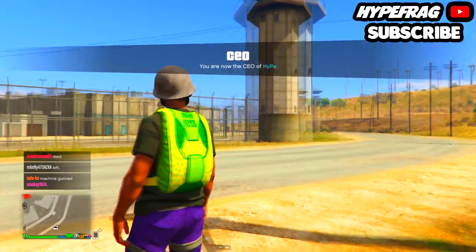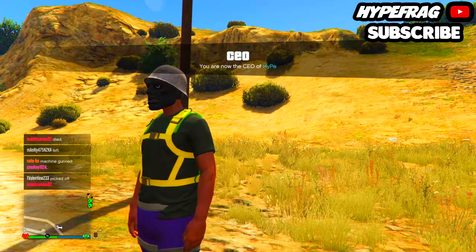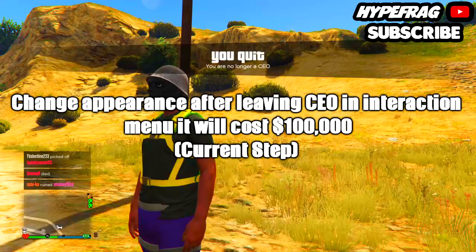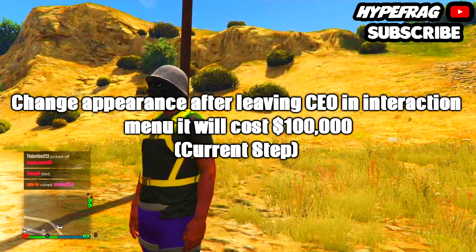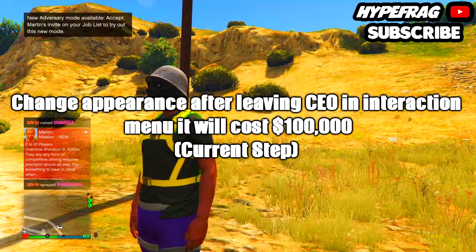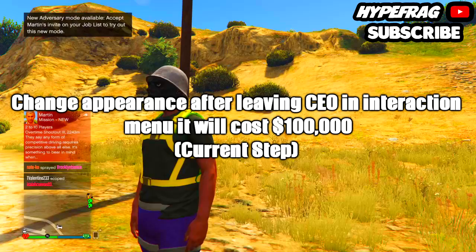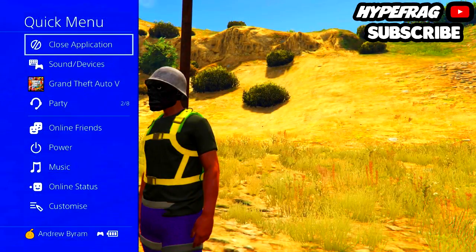I forgot to mention: back when you first registered as a CEO, you need to go into the Change Appearance section, pick a hat from your clothing items, and save your character. Once you've done that and completed the left/right style switch and retirement, close your application.